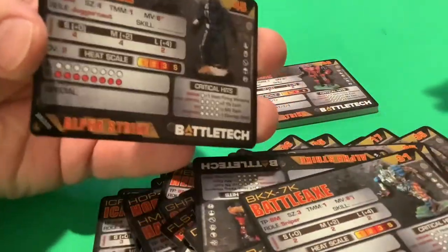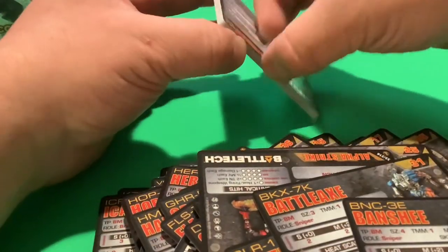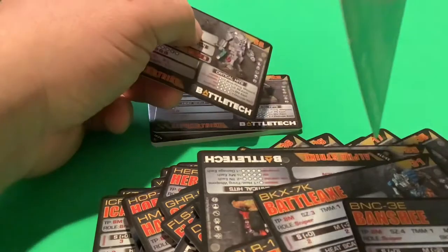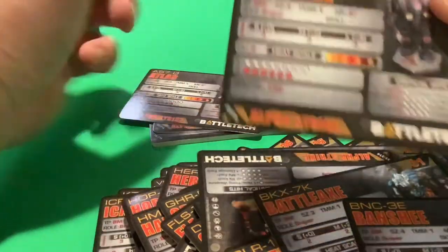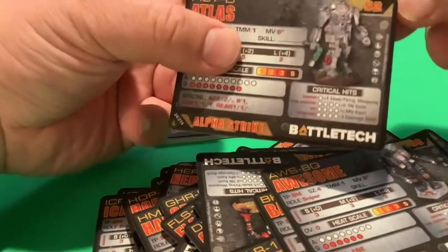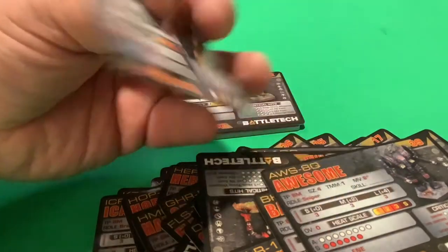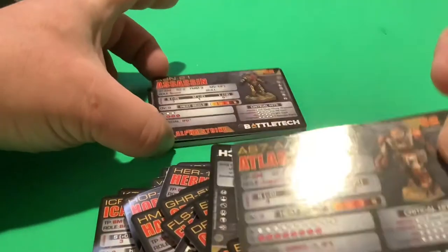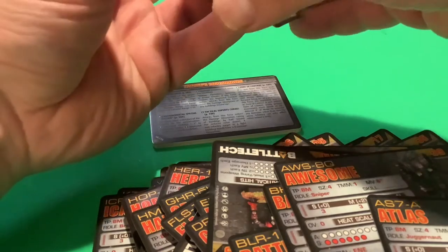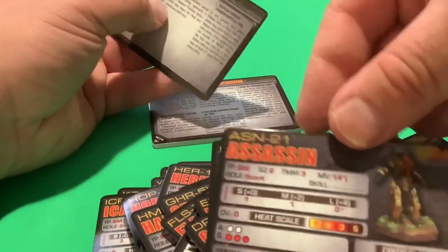The Banshee — another version of the Banshee I might want to add. The Awesome, Atlas D — why is it carrying a pole? Atlas A, Assassin. I think that's it — no Bushwhacker unfortunately. Maybe it'll come out in a future release. The Assassin variants are here.